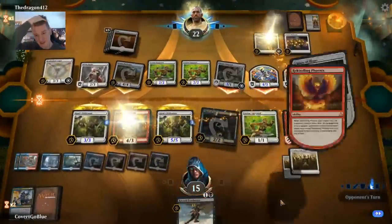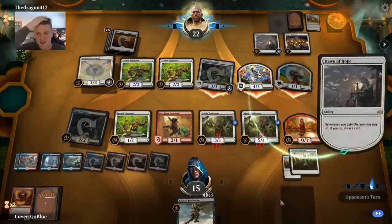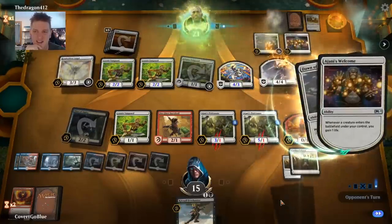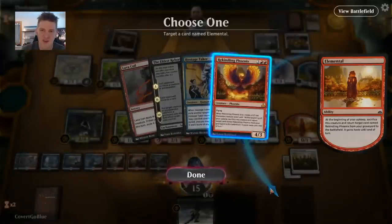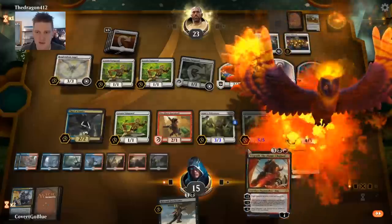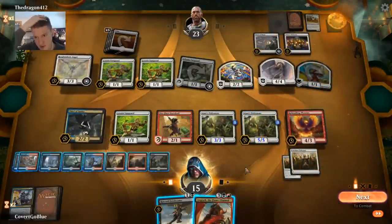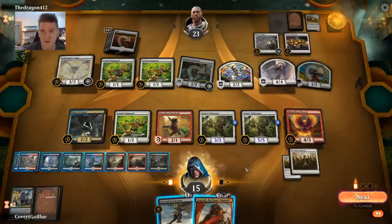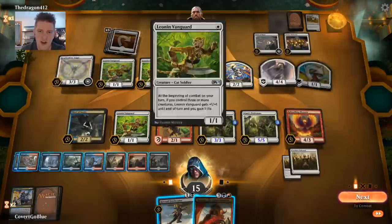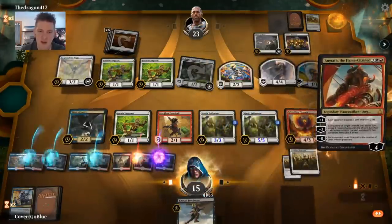If we can somehow gain control of that Angel — if we can get another Hostage Taker and then get enough Life Gain triggers ourselves — I want to play the Angel side of this. There's the Angrath — we can get a hold of the Angel and kill it. Our opponent still has a 4/4, so Thief of Sanity is temporarily grounded. But then they don't have great attacks next turn. The 4/4 doesn't go through the Phoenix well, and Angrath can start ticking up.